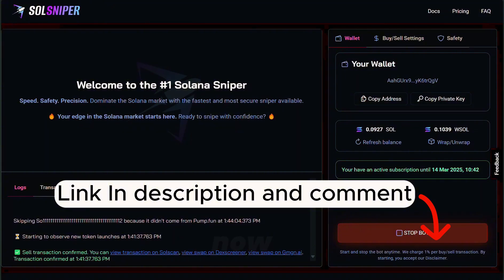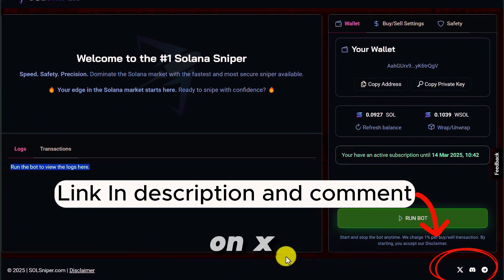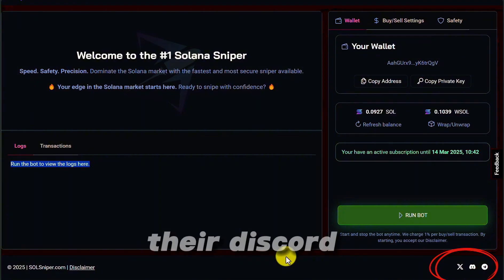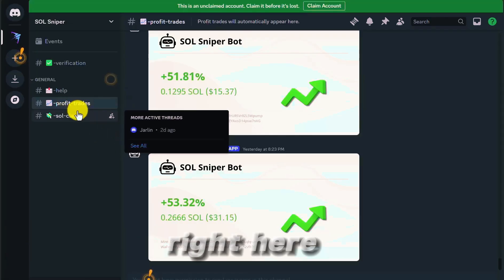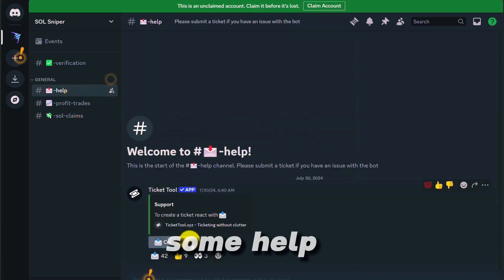I'm going to go ahead and stop this bot right now. Down here you can find SoulSniper on X, formerly known as Twitter. They have a Discord — let me go ahead and open their Discord. Make sure you guys check out the profit trade channel, and if you need support you can always create a ticket and hit them up for help. Hit that like button if you liked this video, subscribe to the channel, and I'll see you guys in my next video. Thanks for watching.